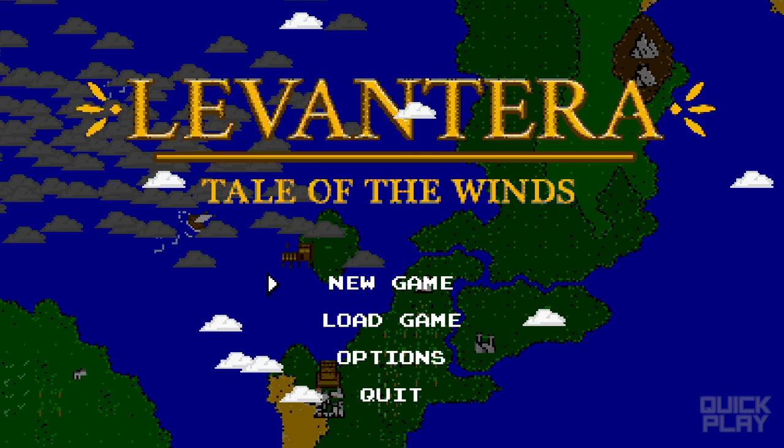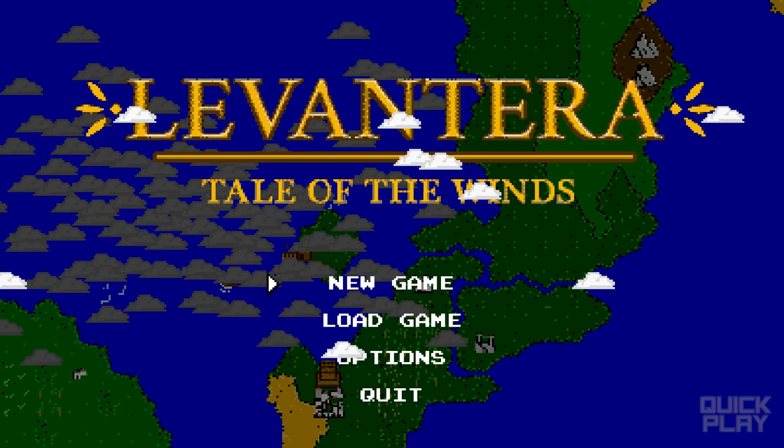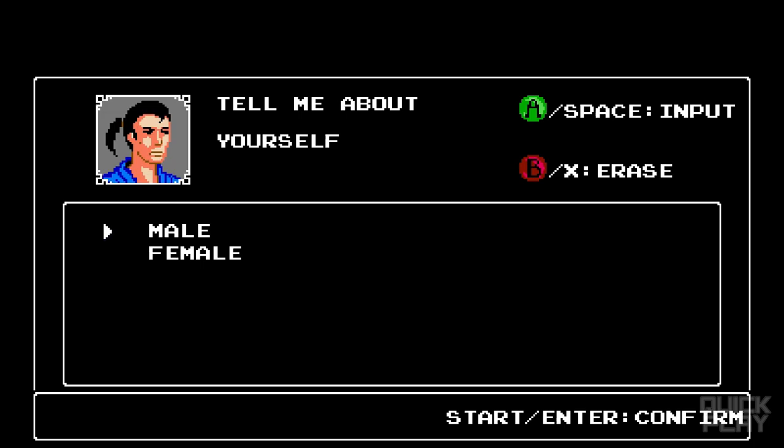What is up, guys? Zach Scott here doing a Quick Play of Levantara: Tale of the Winds. This is an early alpha build — they are actually doing a Kickstarter for this. It's done by Lasso Games. It's an indie game, kind of a Metroidvania-style game. They're going for Castlevania meets Sid Meier's Pirates. Let's do a new game right here, right now.